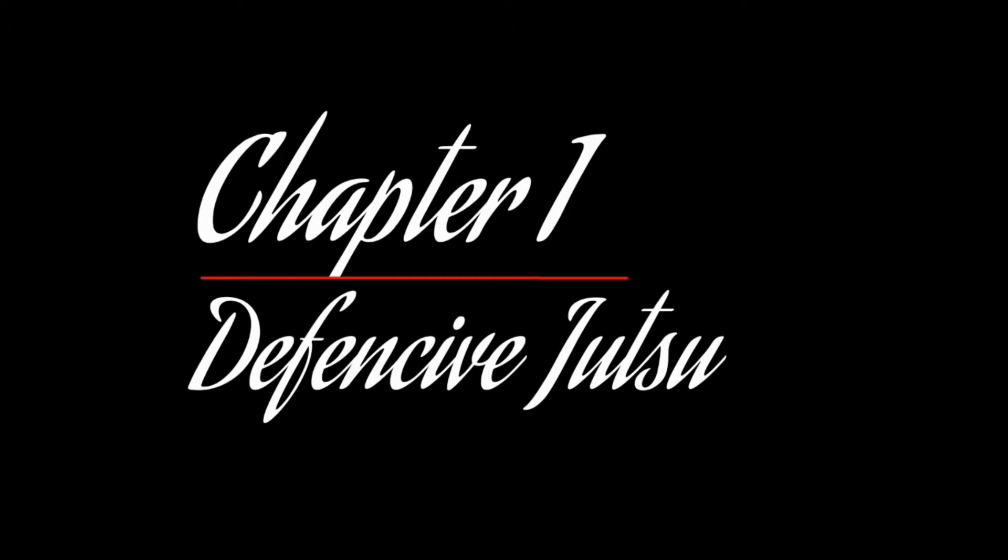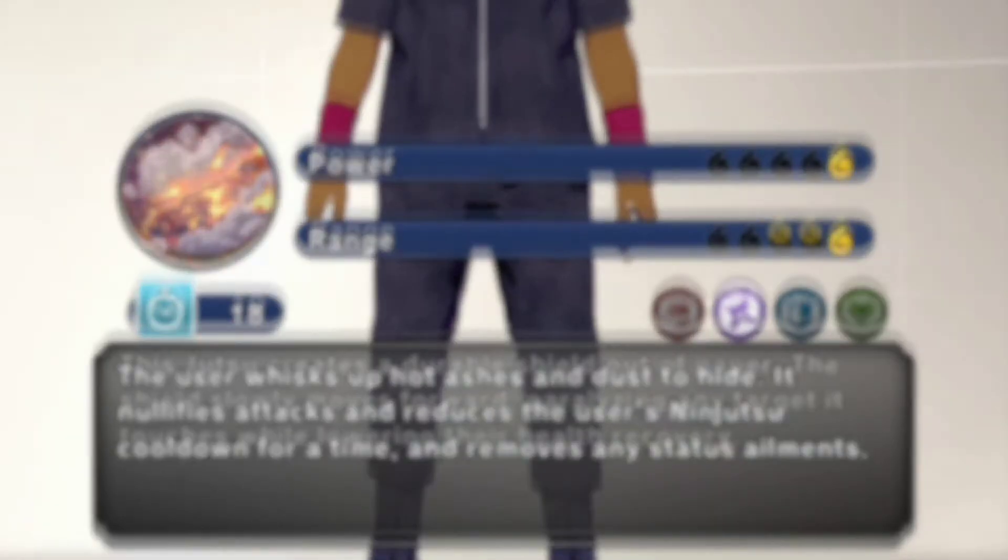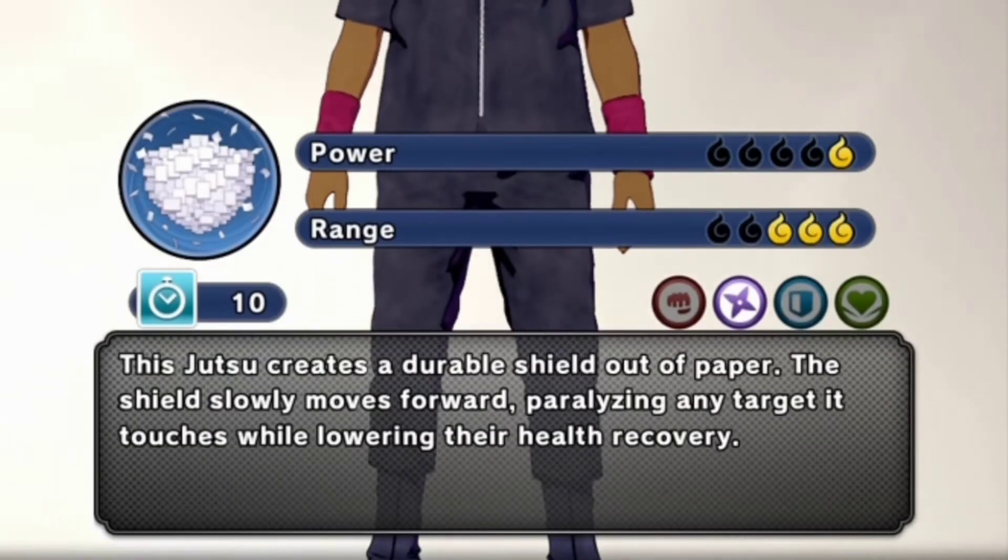Chapter 1: Defensive Jutsus. Hidden Inuyash Jutsu — breaks guards, invades attacks, and also removes status elements. Shikidami Shield — wrapping your opponent in paper and leaving them still while protecting you from all projectiles.